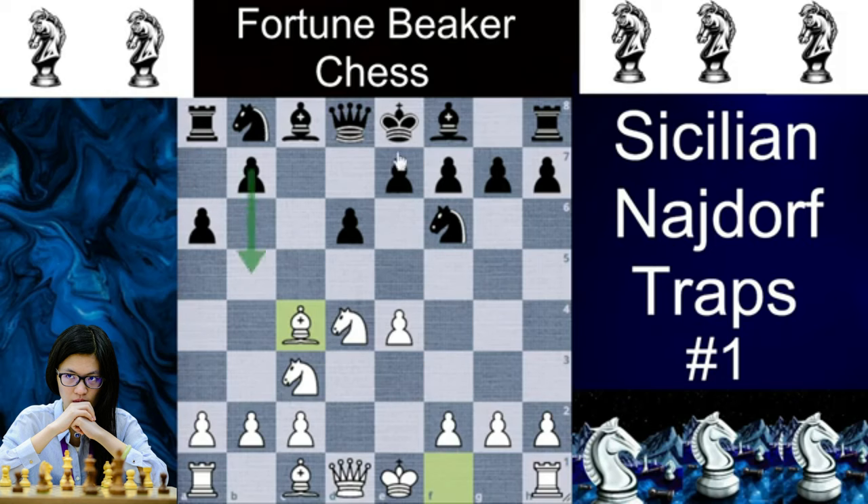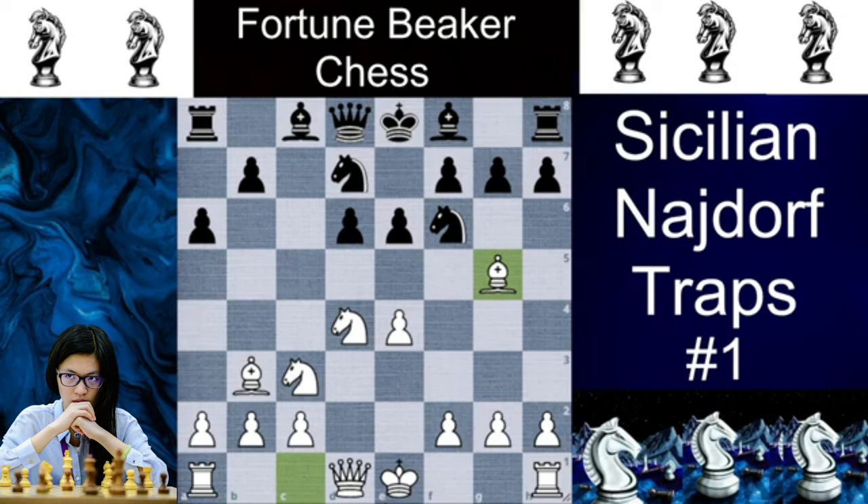Black usually prepares b5 by playing e6, because after e6, if b5 and b4 comes, you no longer have Nd5, so it could be troublesome. So after e6, White usually plays Bishop back to Bb3 because b5 is coming anyway. Kasparov's favorite system here is Nbd7, to go Nc5 and exchange the Bishop. So here we will recommend Bishop to g5.